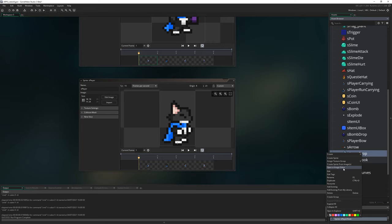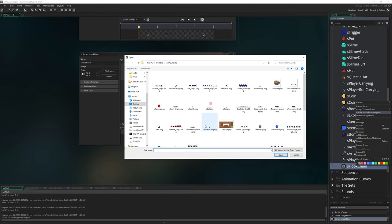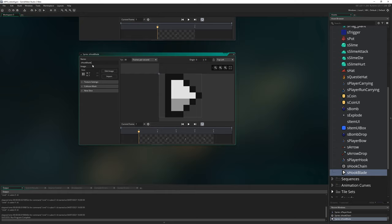Let's add another couple of sprites. s_hook_chain - named s_hook_chain, origin set to middle center. It's a single frame and will make up each individual segment of the grappling hook chain. Then add s_hook_blade_strip4, named s_hook_blade, origin middle center - it shows the different directions of the blade. Now sprites are in.